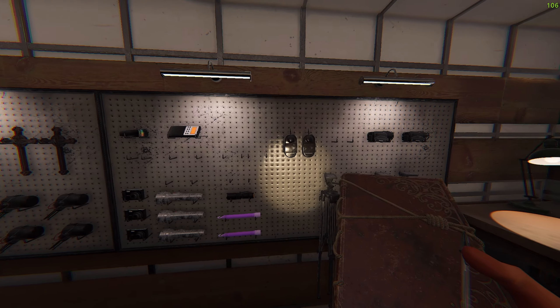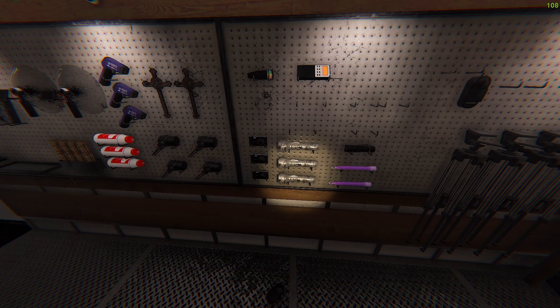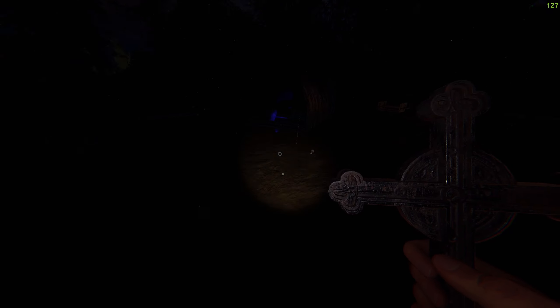Let's double check our book and grab the DOTS. EMF 5 makes it the twins — obviously the mimic, we would need ghost orbs. Fingerprints would also make it the mimic. Ghost writing is the Mori. DOTS is actually not an option, so I don't need those. Let me grab the crucifix. He's acting up out here — I'm gonna grab the thermometer too. The book has not been written in yet.